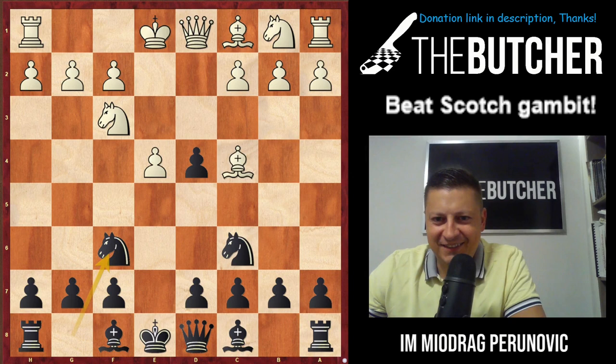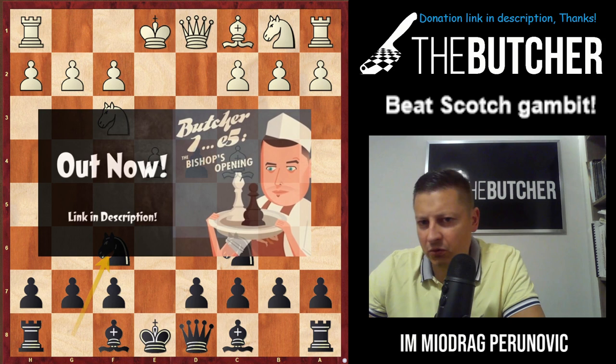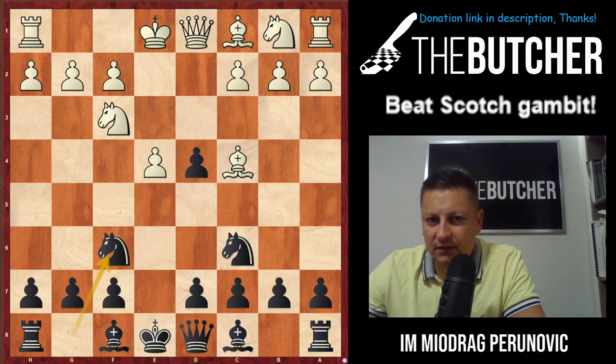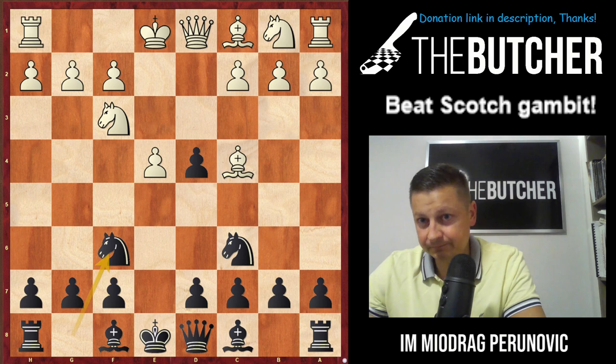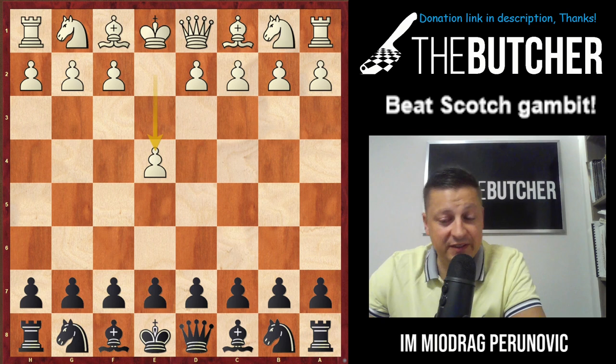Hey, what's up guys — time for the Scotch Gambit with the black pieces. I got lots of requests from players who play e5 — most of you are medium level, beginners, or lower — asking how to play with the black pieces against this gambit. Even Magnus Carlsen played it 15 days ago against my ex-student, Grandmaster Eric Hansen. Magnus occasionally plays this Scotch Gambit with white and wins all his games.